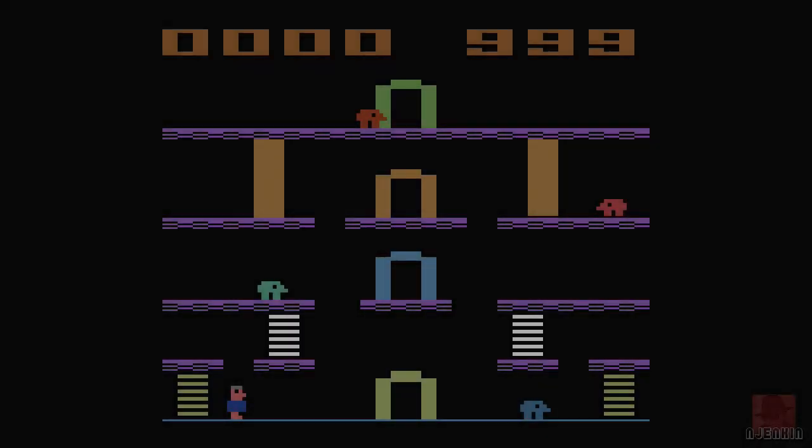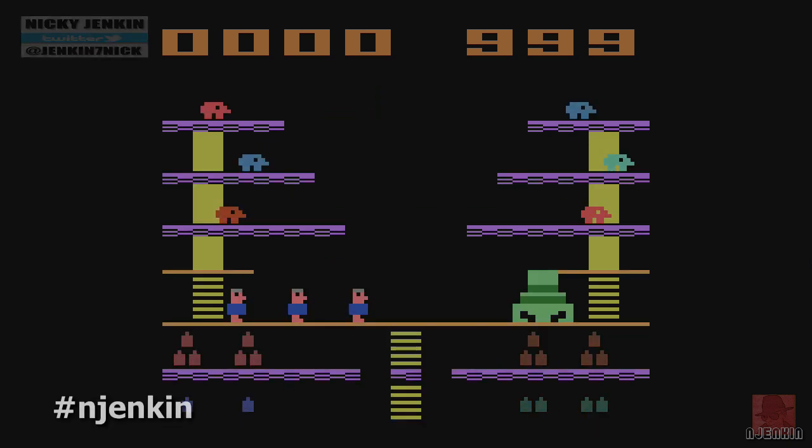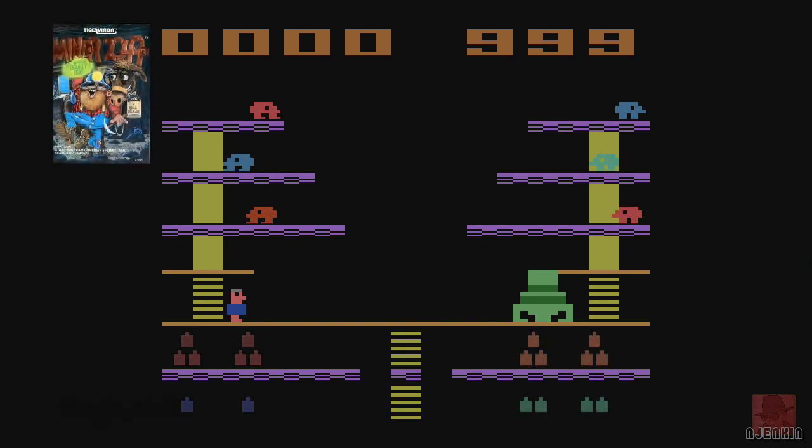Hi folks, a very warm welcome to you. My name is Nick and we're on the Atari 2600, looking at a game called Miner 2049er, published by Tiger Vision in 1983. The game did have a sequel but we'll just concentrate on this one for now.